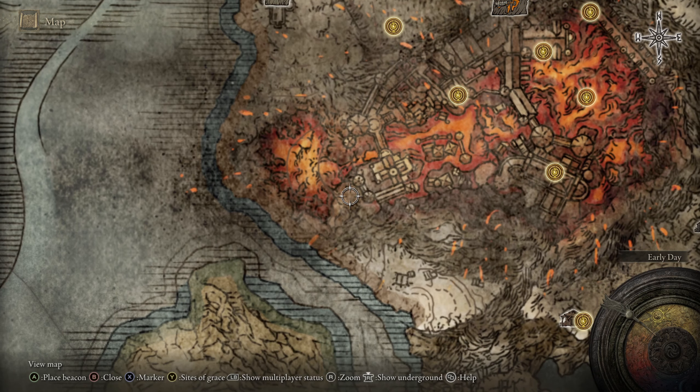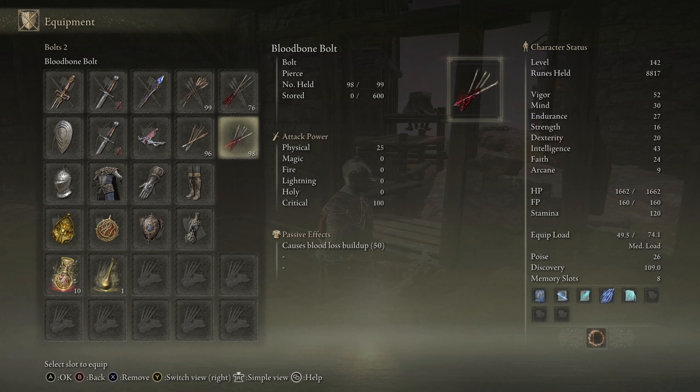It's called the Pulley Crossbow. As you can see, it fires three shots. If you equip your Pulley Crossbow with bleed arrows, this is one of the best range weapons you can get early in the game, though there are some stat requirements. You need to have at least 16 Strength and 16 Dex to use this crossbow.